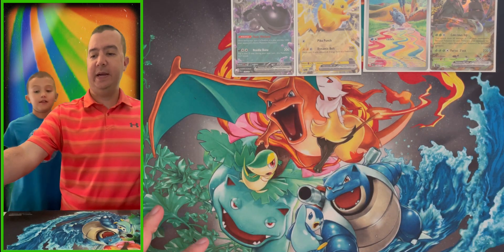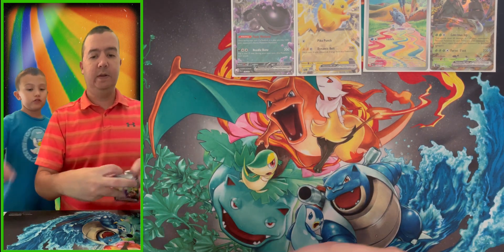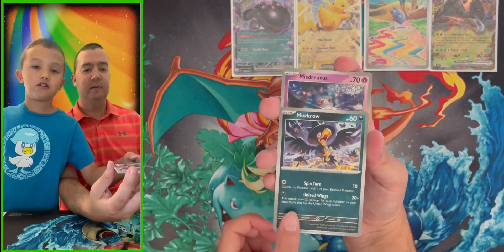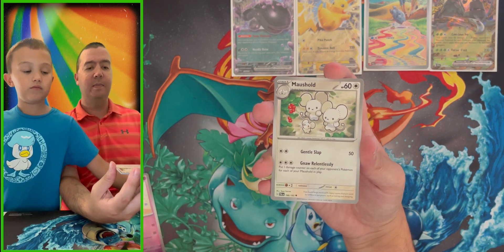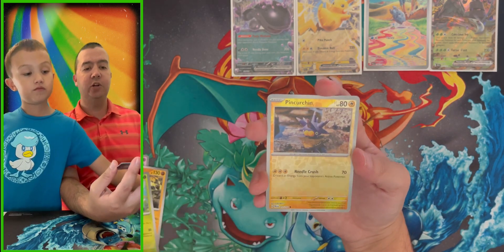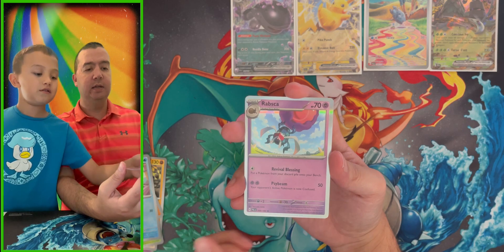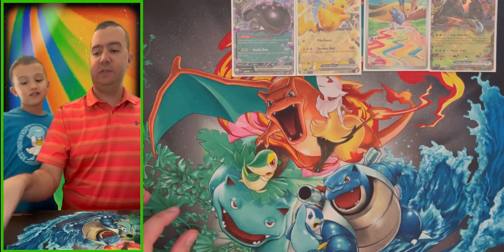Pack eight — you can still get an illustration rare or a full art. Sneasel, Gothita, Maushold, Paldean Tauros, Skiploom, Pinarurchin as a reverse, and Frigibax as another reverse — so we got that illustration Frigibax earlier — and the rare is a Rapsca holographic. Then there's the energy.